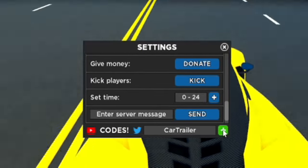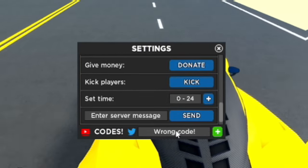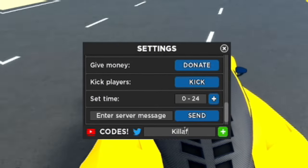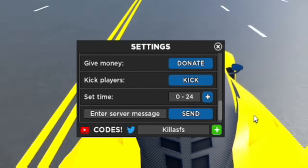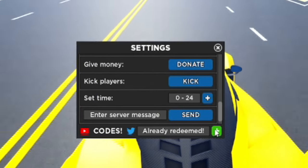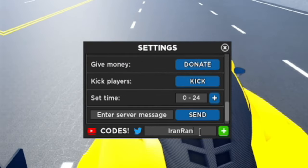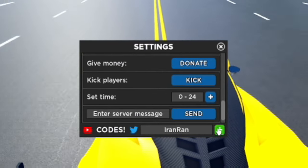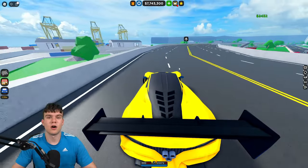Once you've redeemed 'cartrailer', enter the code 'killasfs' - K-I-L-L-A-S-F-S. After that one, redeem 'inin' - I-N-I-N. Nice and simple. I think that's going to be it for the codes in Car Dealership Tycoon today.